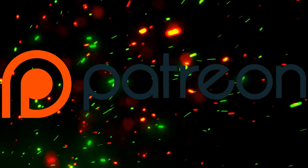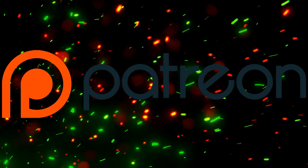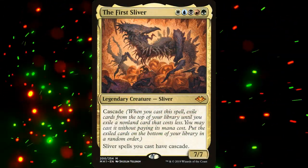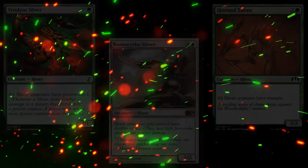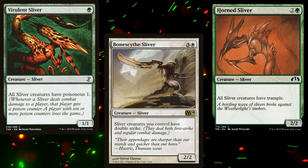Brett has a friend who regularly steals his first sliver deck. The deck is ruthless, aggressive, and difficult to deal with, because slivers with Cascade just keep popping out and refilling the battlefield. So he wanted something similar — a deck with explosive turns, with creatures that combo, but Beatdown is still the main win con.